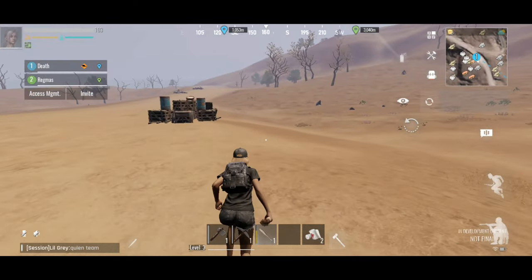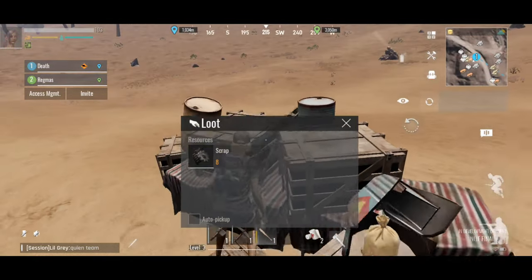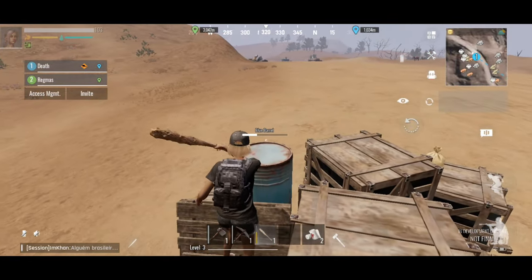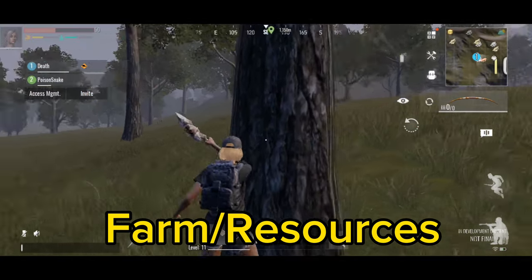Scrap is a needed instrument to get blueprints and learn things. It's used as the currency in-game to learn items, to craft them, and to trade with other players. Scrap can be found on the road in plentiful amounts or in monuments of any size.